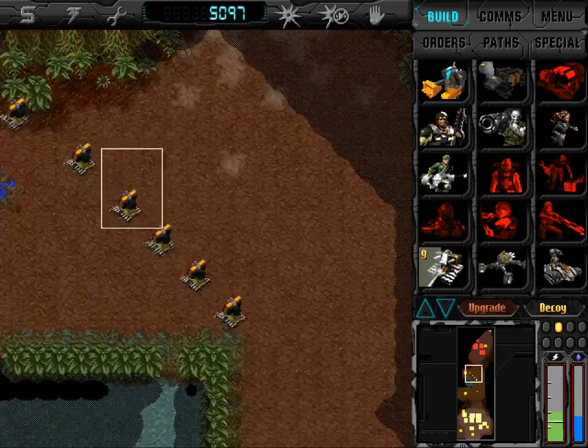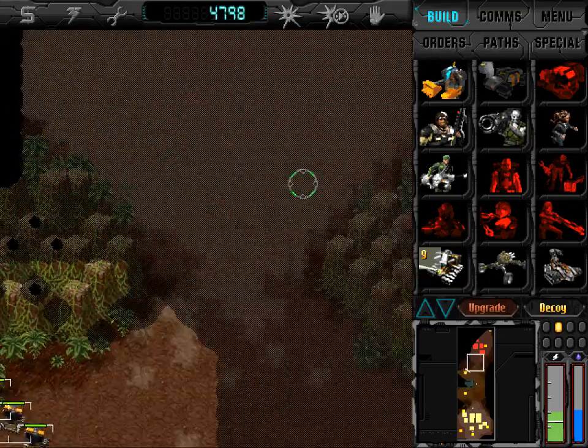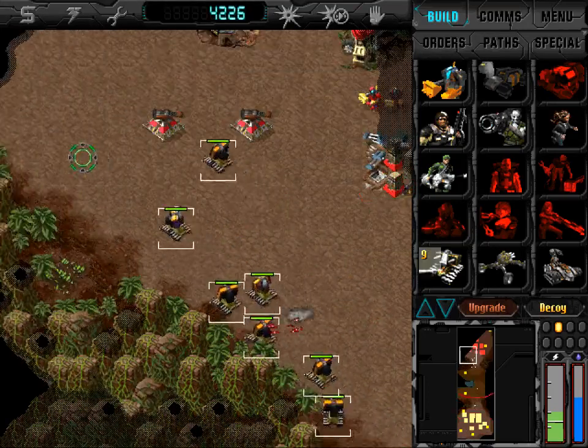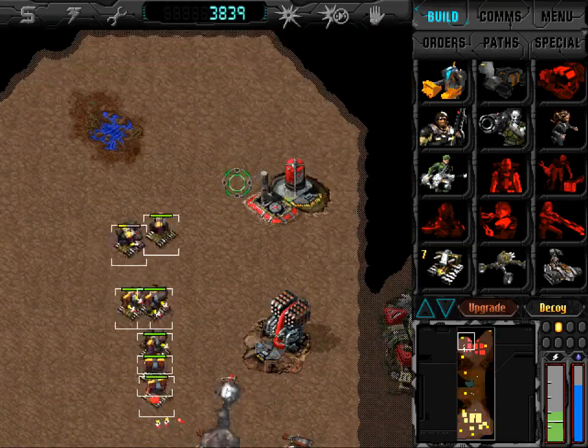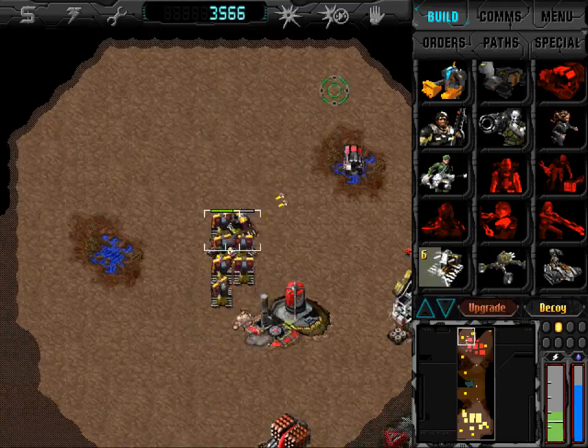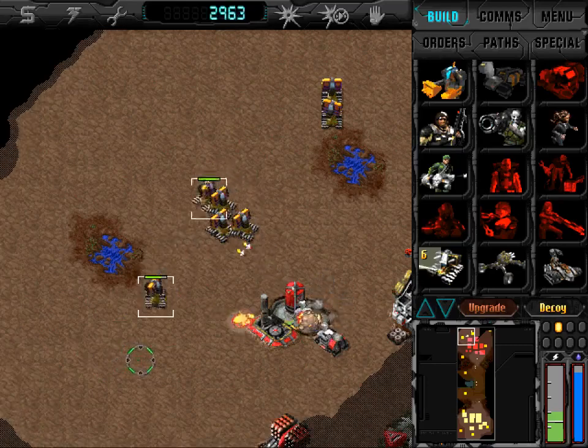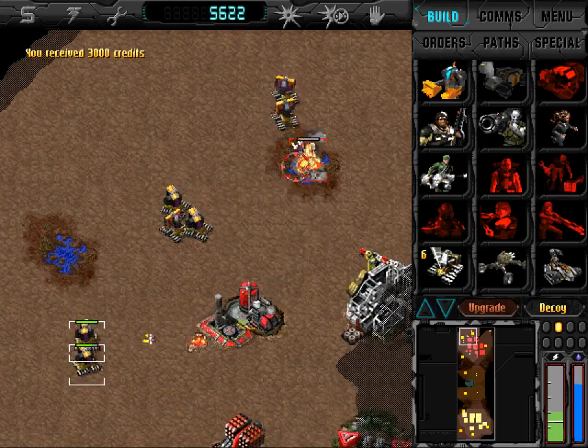I'm just changing my rally points there to put them directly inside the enemy base. Try and split up your skirmish tanks to avoid them all being taken out by a single martyr.